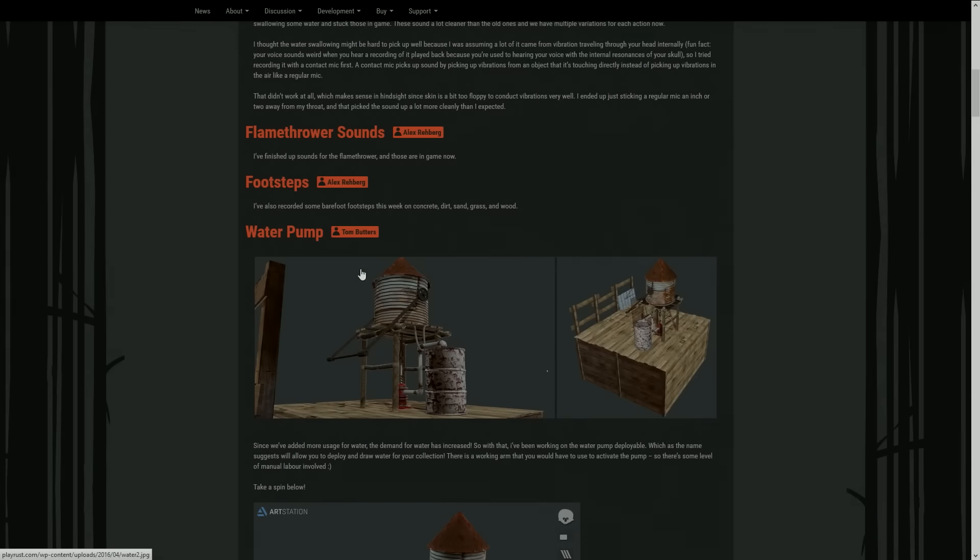Lastly, I just want to show you this concept for a water pump. Ever since the flamethrower was introduced, a lot more things are getting set on fire, and therefore people need more water to put fires out. It looks like you'll have to stand there and pump the water manually so you can stockpile it. It's quite a cool design, though God knows where you'd put it.